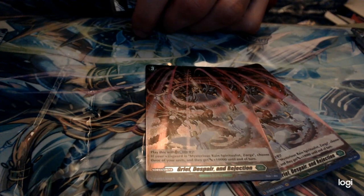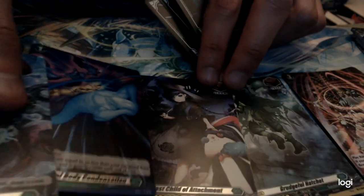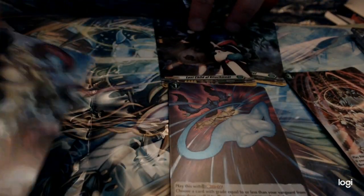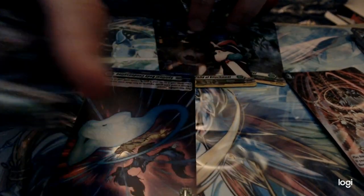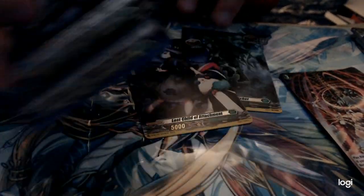Then I've got a whole bunch of Stokea. I've got two of the order — this one, Grief, Despair and Rejection. When I first read that I actually thought that was a Brant Gate card. Then there's a few of these triggers — front draw. Another order, what was it called, Spiritual Body Condensation. A Starter and some other card.